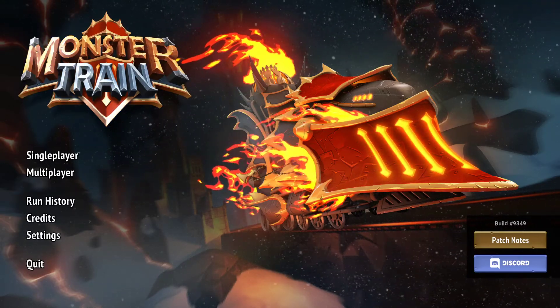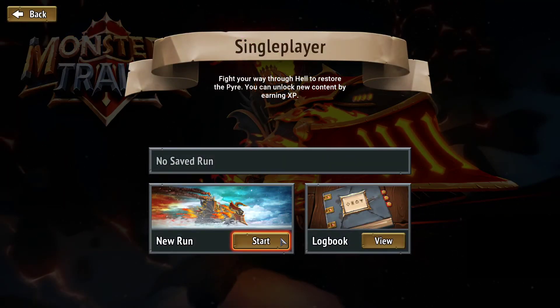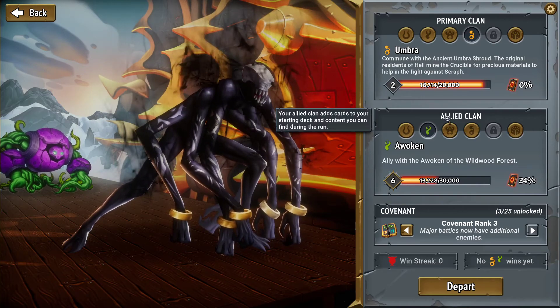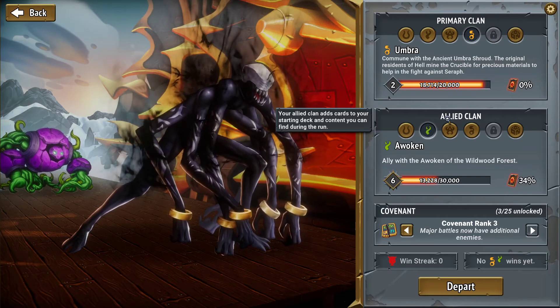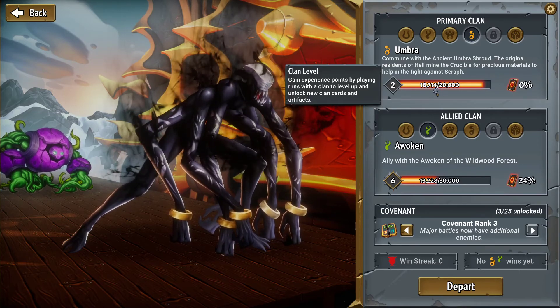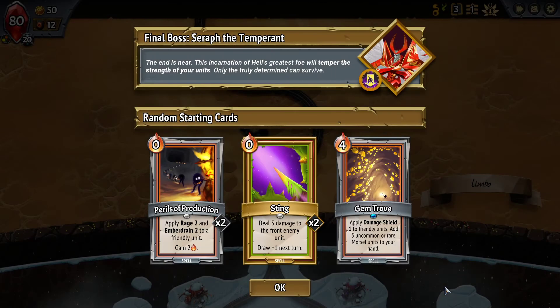Hello and welcome back to Super Nintendo Bro plays Monster Train. We're gonna dive right back in. We had a little bit of a better run last time - we got it past the first boss, so that was definitely better than anything. We decided that the Umbra and the Awoken are a good combination together, like salt and pepper, or pineapple and pizza. They work really well together and complement each other well, so let's try and get the win with that.